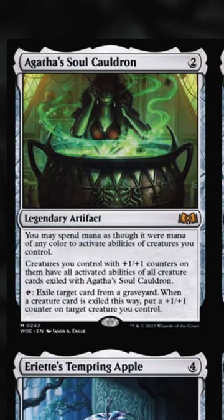Jake, there is a new card from Wilds of Eldraine that is going to be played in Modern and I've got to show it to you. The card is Agatha's Soul Cauldron. It's a two-drop legendary artifact. It does some crazy stuff, man.